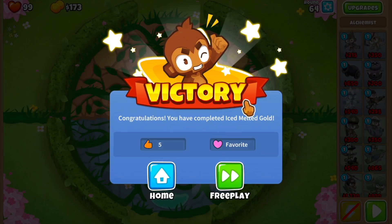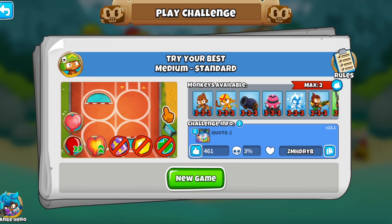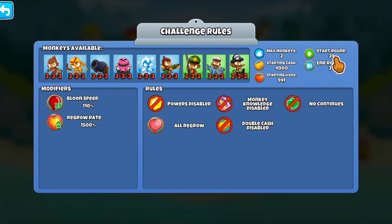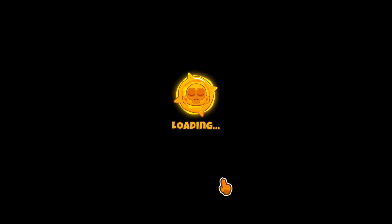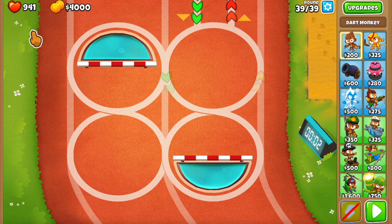Let's try this one — it's called 'Try Your Best' with a three percent win rate. We're playing round 39, two towers max, four thousand dollars, and a very specific number of lives: 941. Blue speed at 110%, 1.5k regrow rate, and everything is regrow. So I guess we pop them but don't let them regrow — and we have 941 lives so I guess we can afford to leak a lot.